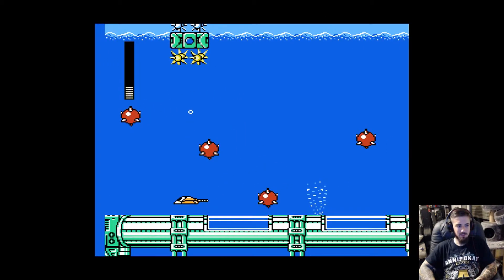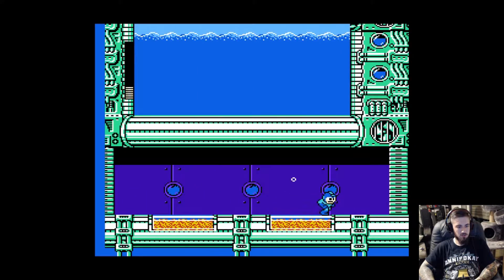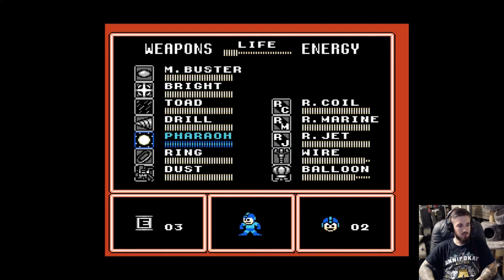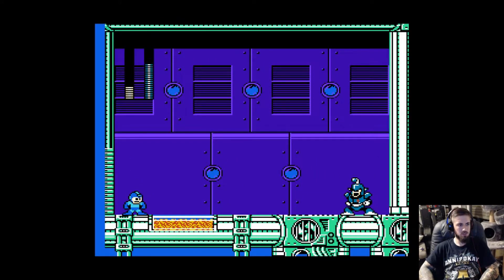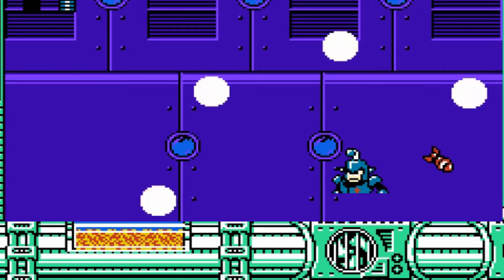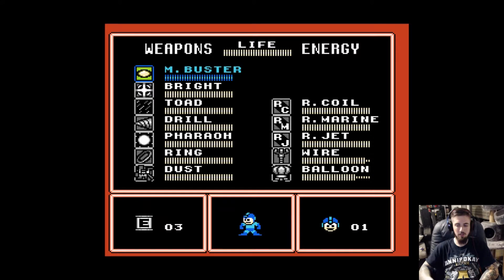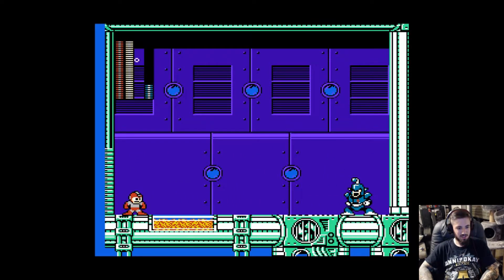I could try it on those spikes but I don't want to die. So let me just show you the wire — it's like this. So Dive Man — I think Drill Man could be the weakness, but I'm almost dead. So let's just have some fun with him. Now why does he shoot rockets out of his chest? It looks like he has an arm cannon too.